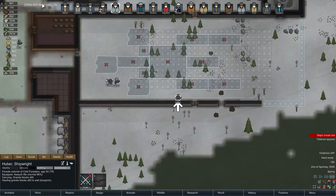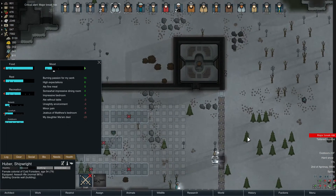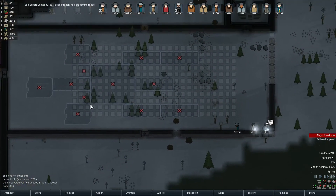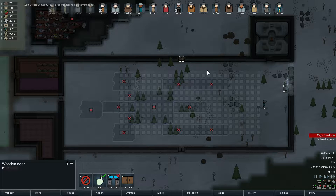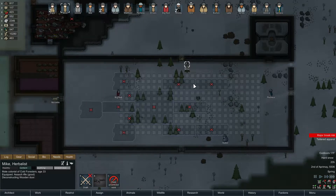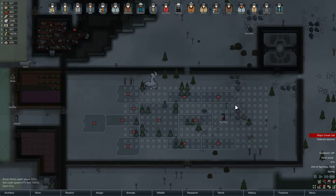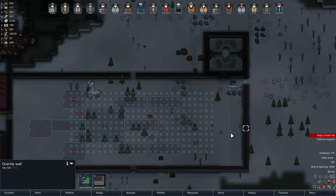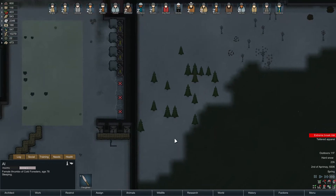A lot of capable haulers right now. Major break risk for Huber — yeah, just hang in there, buddy. A few more days and you'll completely forget about your daughter. So we have enough materials to get this wall done. I'm going to take care of this now — we'll deconstruct that. I'm actually going to force Mike to do it on his way back, because otherwise it's kind of a low priority, and I want this to get done quickly. We might double-wall this, I don't know. I'll just add a tree.